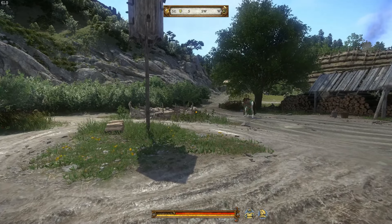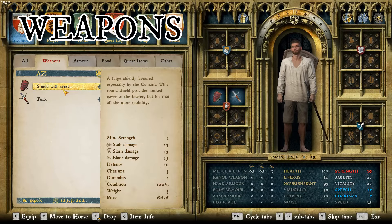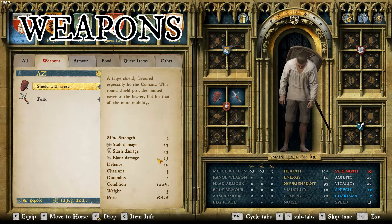Let's jump right in and start with weapons. Here we have the shield with crest, which is interesting because it's actually a targe shield, so it does damage when you block. It's not great for defense — it's only got 10 for defense — but it's a good choice.